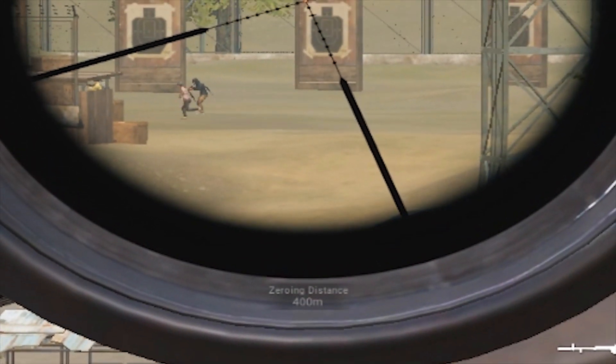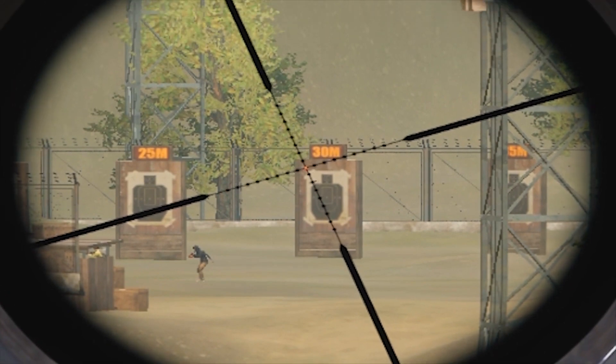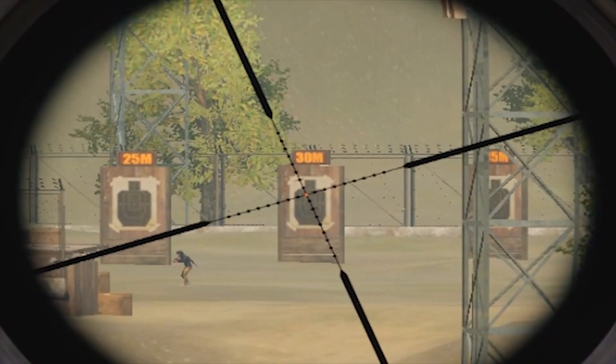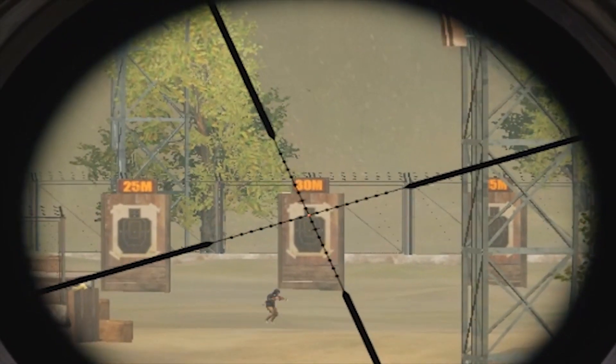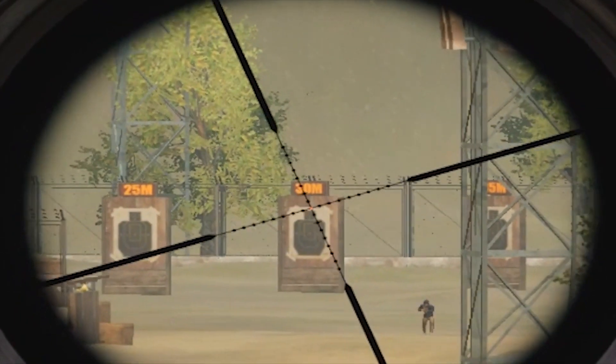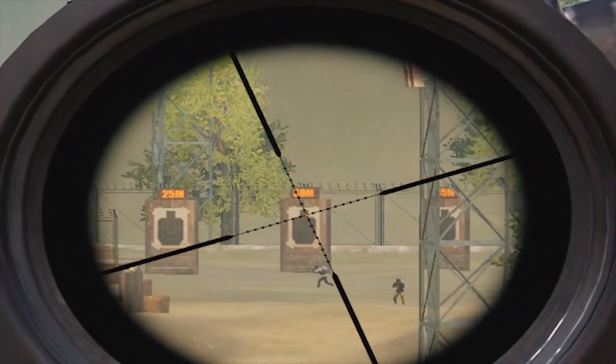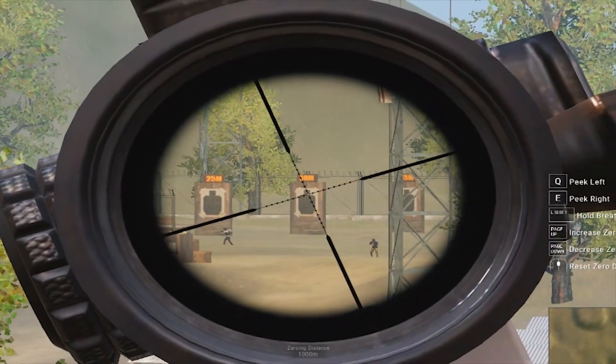There's a drawback — if you increase your zeroing distance too much, something like 1000, then your bullets will fly above the targets. At 1000 zeroing distance my bullets are flying above the target, and that too very high — there's no chance I can hit my targets.